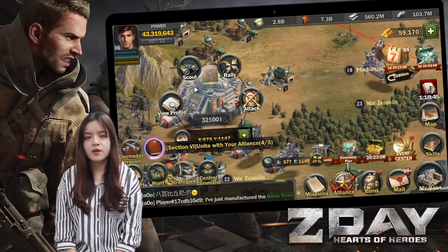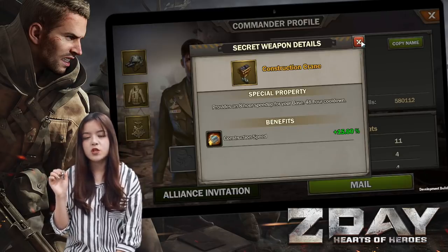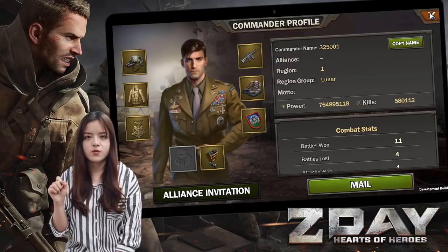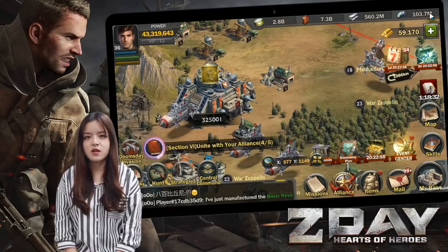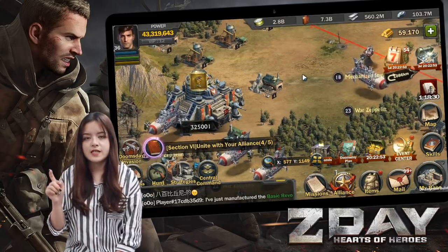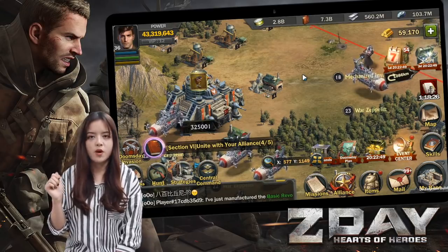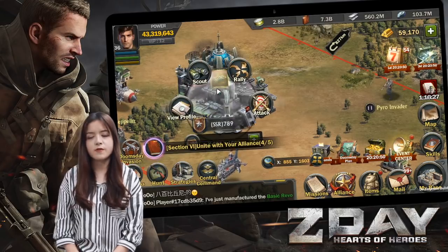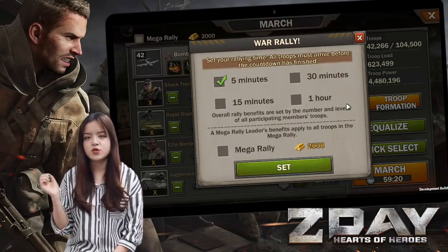Second, for the first time a secret weapon is obtained, there are three days of protection time. During the protection time, your secret weapon won't be robbed. However, after protection ends, you will have to face a storm of robbery aiming at your secret weapon. When you are defeated in a battle or rally, there is a chance for your secret weapon to be robbed.